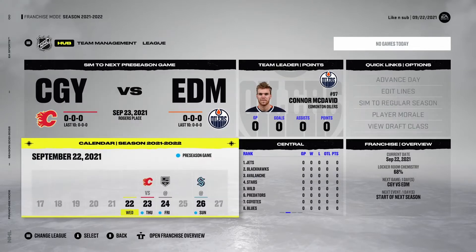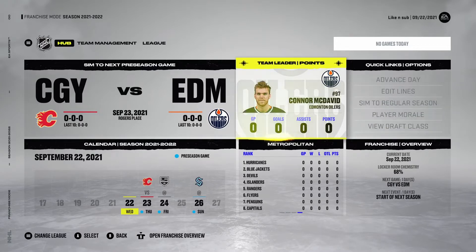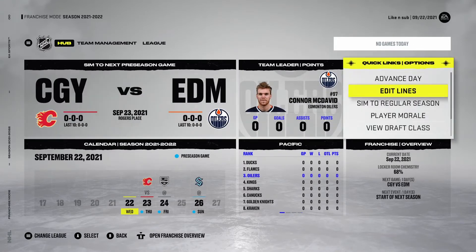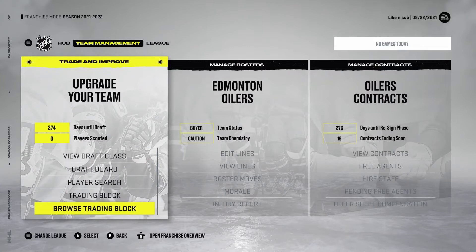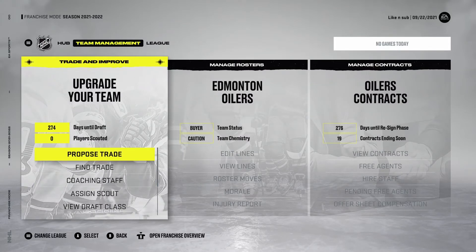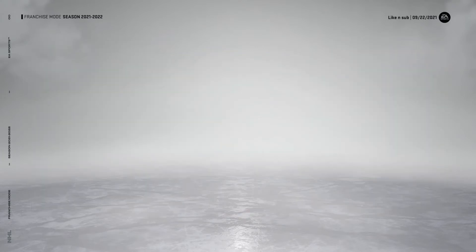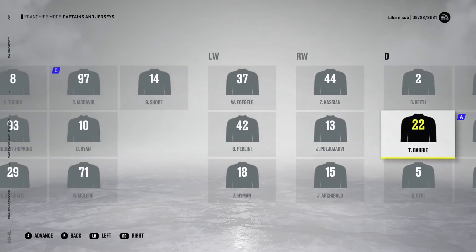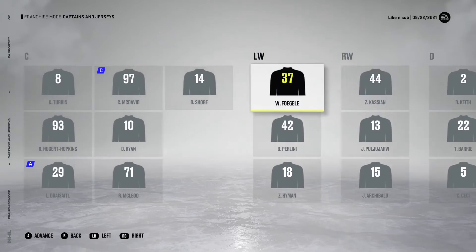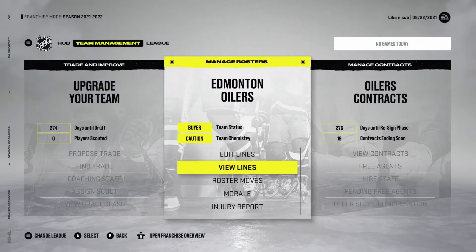Now that we're in the franchise mode menu, you can see all the different options available. With owner mode off, you can see all the quick links: advance day, edit lines, sim to regular season, player morale, view draft class, auto assign scouts, and coaching staff. If you slide over to team management, you can view draft boards, trade blocks, search players, edit and view lines, check morale, injury reports, progress reports, and even change captains and jerseys. Though somehow they still only have three captaincy slots when there are five in real life — second year in a row.